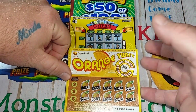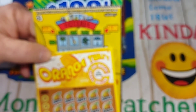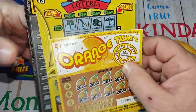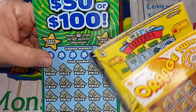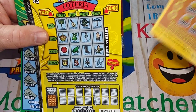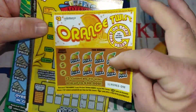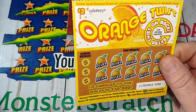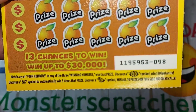Hey YouTube, Monster Scratcher here. I got some tickets for you today, all the way from California. Chris Munoz — I always don't know how to say his name — but he sent us some tickets. We got a couple of $3 tickets here, $3 to be exact, and then we got this $50 or $100 ticket. I love doing these out-of-state tickets. It gets boring doing the same tickets all the time.